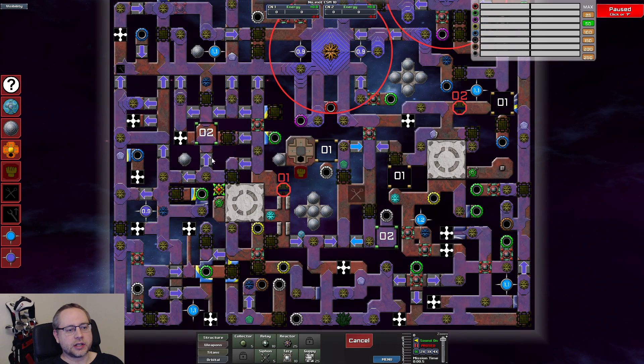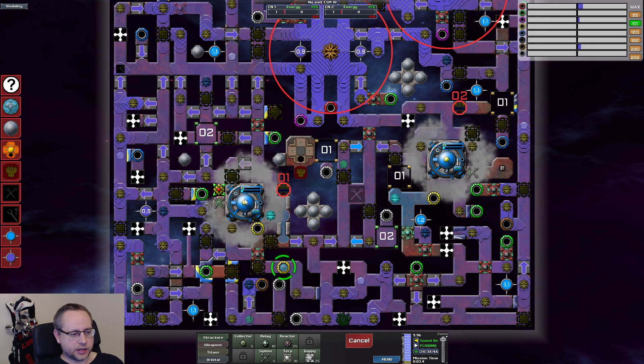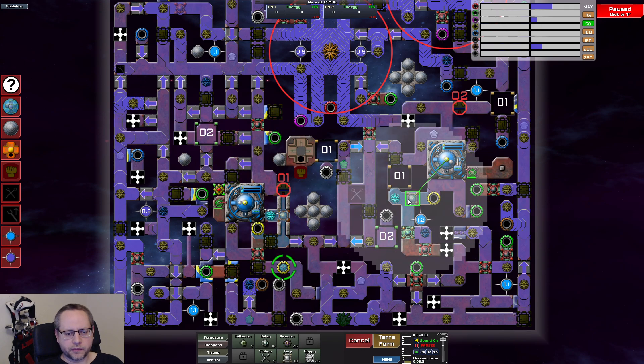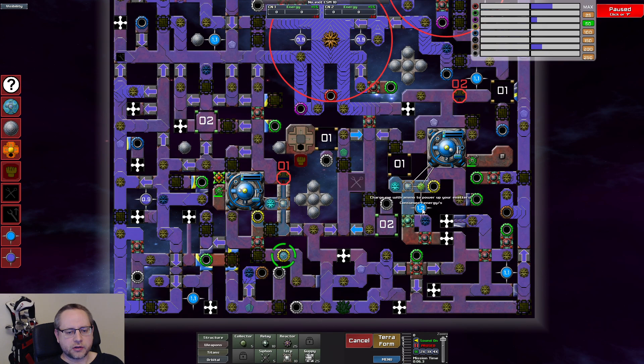I will continuously be pausing whenever I feel I need to, probably to explain something as well. So we are starting with the siphons here to get some energy. Now we want to build turps and a collector here. These things consume power to boost your emitters — this is like a 20% boost for all emitters, so that's really important to get.